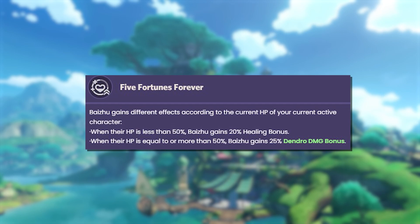His passives. The first passive: Baishu gains effects according to the current HP of your active character. First, when their HP is less than 50%, Baishu gains 20% healing bonus. Second, when their HP is equal to or more than 50%, Baishu gains 25% dendro damage.